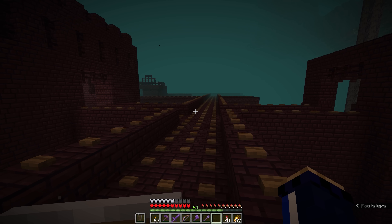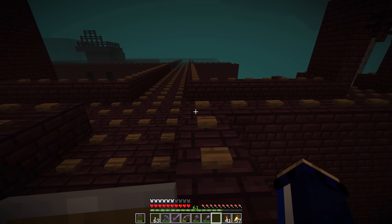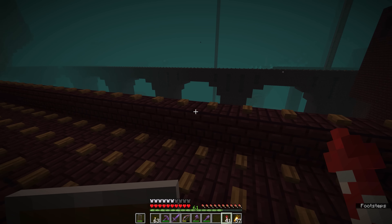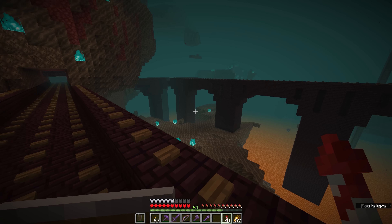That surface can be soul soil, netherrack, or dirt variants brought from the overworld like grass. Of course we're going to need a bunch of the wither roses themselves, but fortunately there's a really helpful farm that's going to help us get a bunch of those in a short amount of time. First we need to head back to the melon and pumpkin farm in the overworld and grab a stack of pumpkins.